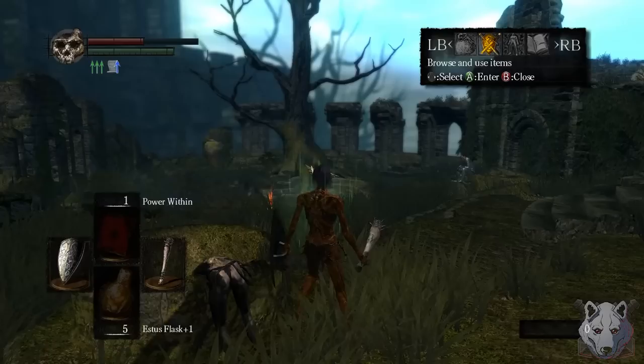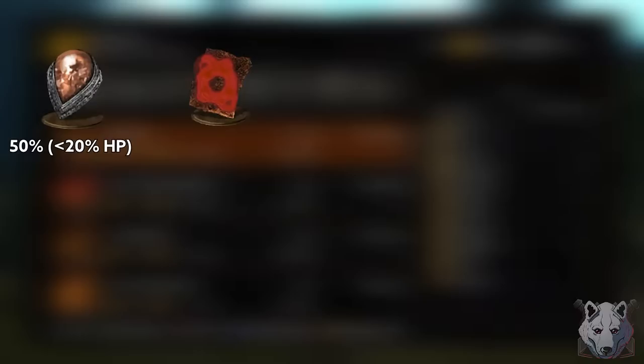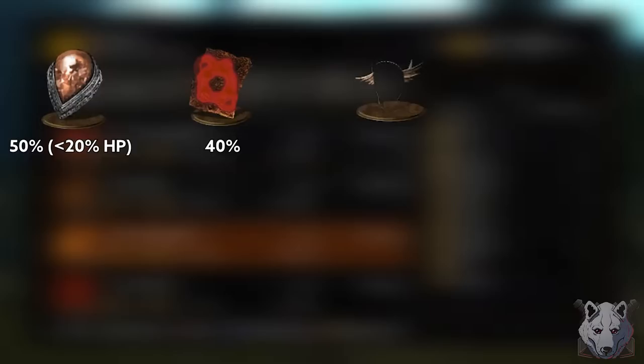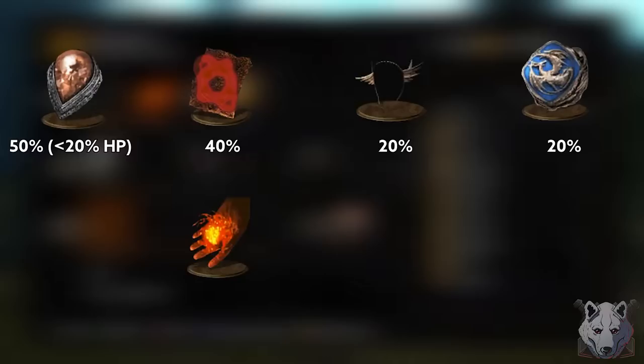I'm sure you've all figured out my plan by now, but let me explain. Essentially, I'm going to stack as many damaging buffs as possible to become an absolute unit. The Red Tearstone Ring increases damage by 50% when below 20% of your current maximum HP. Power Within increases all damage by 40% while active. The Dusk Crown increases magic damage — including pyromancy — by 20%, and the Bellowing Dragoncrest Ring also increases pyromancy by 20%. Combine all this with a fully maxed out flame and Great Combustion, and you have a LOT of damage, especially considering we're still Soul Level 1.